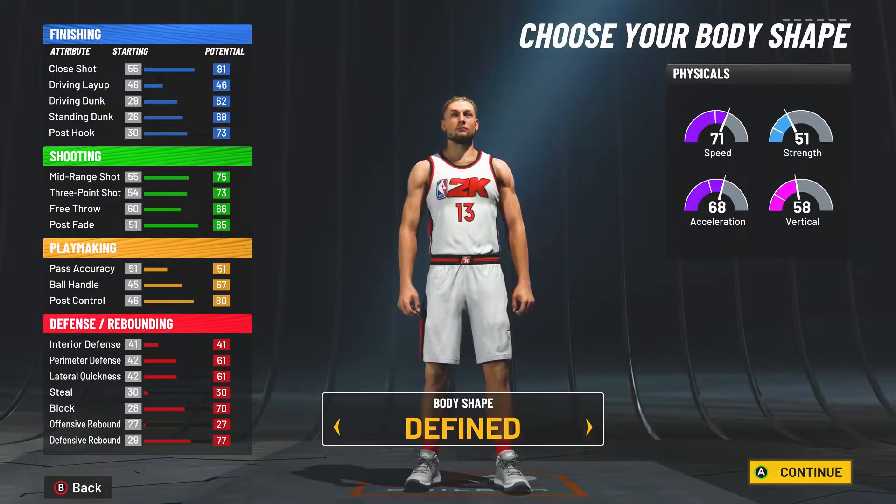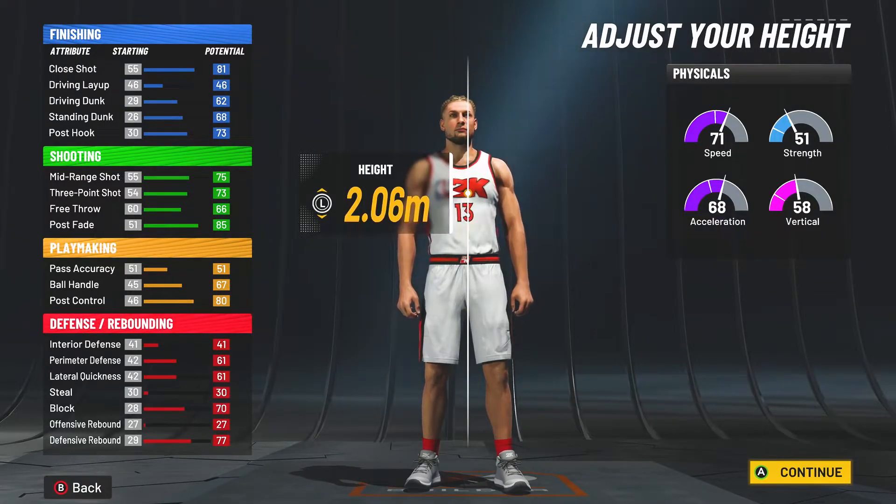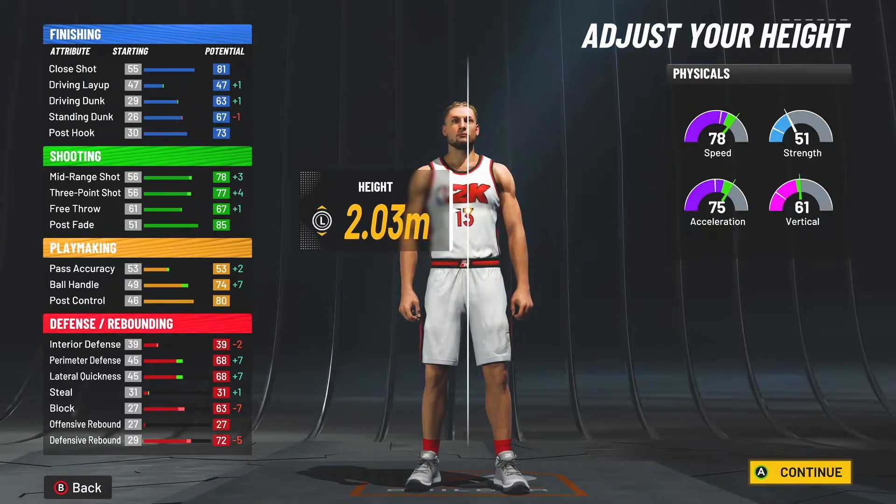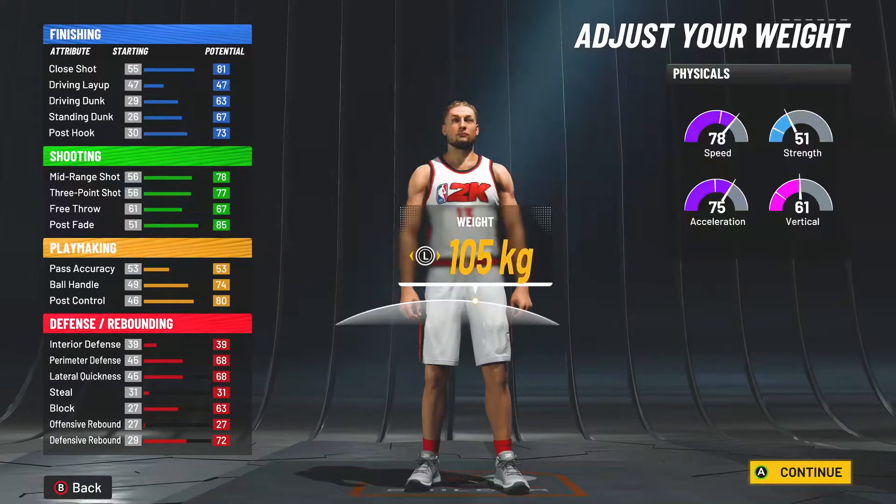For the body shape, it really doesn't matter, but I'd probably go with the fine. And for the height, you can go with a bunch of different options, but the best way to make this build is to make it at 2.03 meters or 6'8".